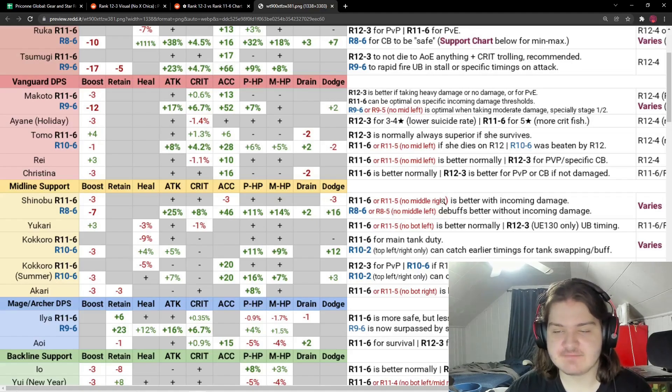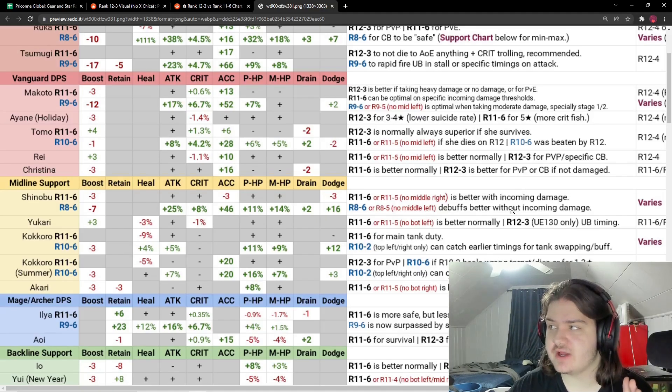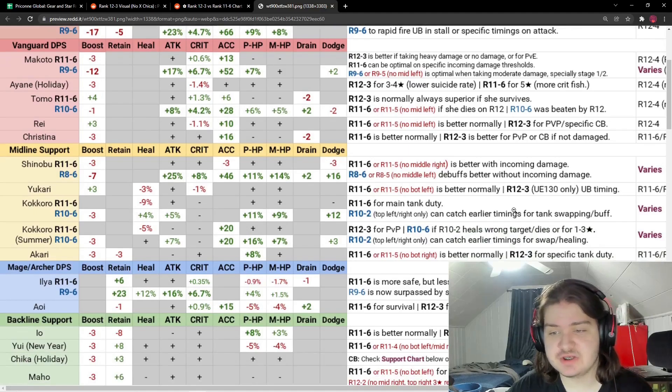For Shinobu, the buff is better without incoming damage, and rank 11-6 is better with incoming damage — so it all depends on whether she's taking damage or out of range. For Ukari, rank 11-6 or rank 11-5 no-bottom-left is normally better. Rank 12-3 with her unique equipment at 130 is only for Union Burst timing, but she's in the second batch of unique equipment so that won't be for quite some time. For Kokoro, rank 11-6 is for maintain duty.